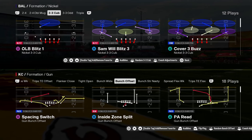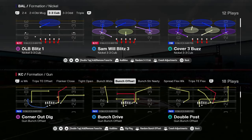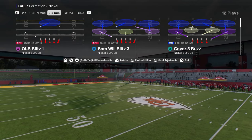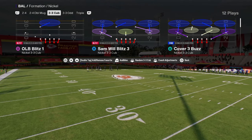Nickel 3-3 Cub is one of the best blitzes in Madden 25. This blitz is super effective and really simple, and I'm going to show you a coverage defense that you can pair with the blitz that is actually really good.